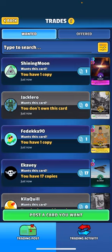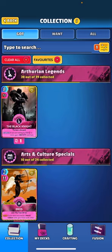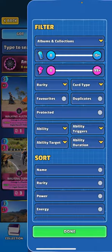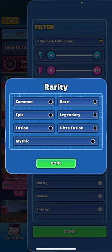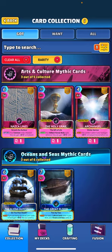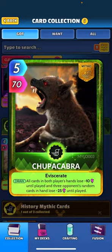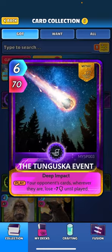Another thing to discuss when trading is values of cards. If you go on Discord and you're in the trade rooms, there's a currency or denomination called 'MM' - MM stands for mid mythic. A mid mythic is a mythic card that is middle of the road. I would say something like Chupacabra or the Tunguska Event is probably a good example of a mid mythic card, so that card would be valued at one MM.